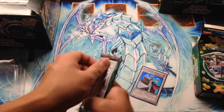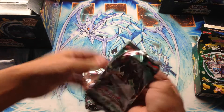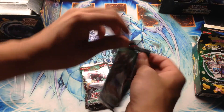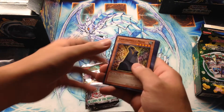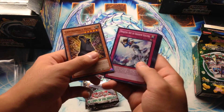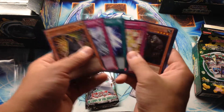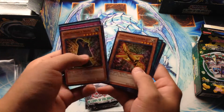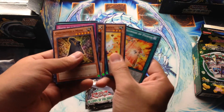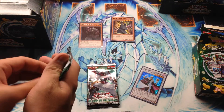Let's open this first pack. We have Cronomaly Moai, Ninjutsu Art of Shadow Sealing, Generation Force the card, Madolche Lesson, Revival Golem, Cronomaly Golden Jet, Catapult Zone, Madolche Bapple, and Spellbook of Power. Pretty cool right there for the spellbook stuff — just a glimpse at the archetypes.